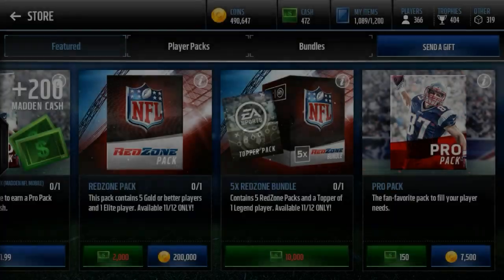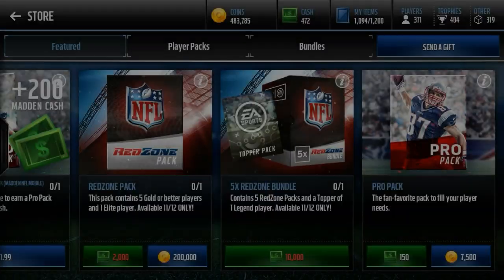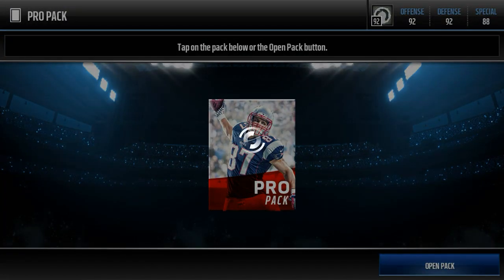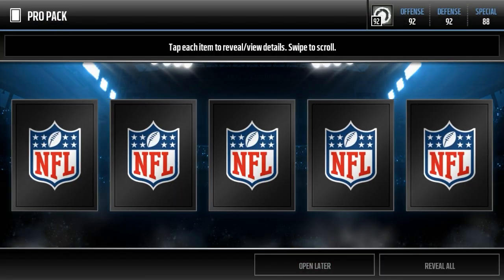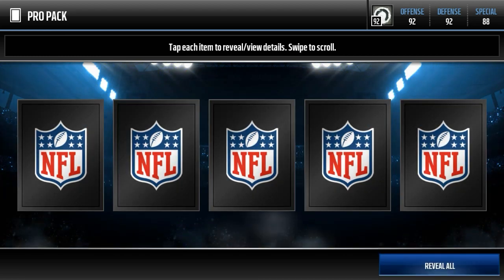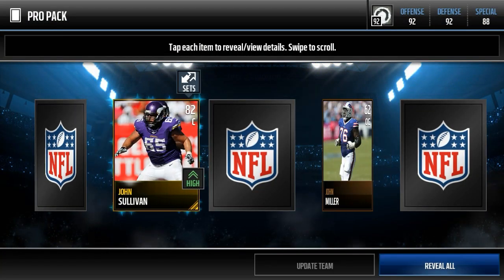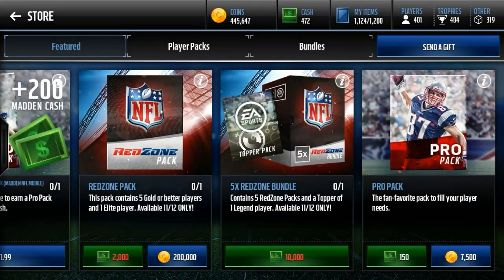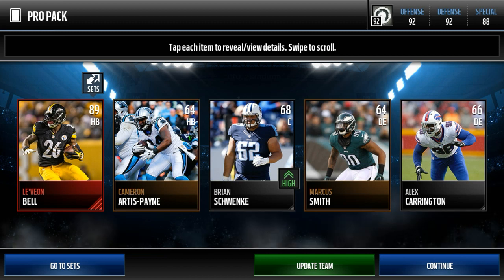Let's jump into the store and open about 20 pro packs, see what we can get, throw them into the set and repeat the process — you don't even need to go to the auction market. John Sullivan, 82 overall center — decent pull. Robert Mathis, 77 linebacker. Janoris Jenkins, 82 corner. I've been getting a lot of comments saying they've been having more luck pulling elites, and I have too. Tyler Lockett wide receiver — really nice pull. Another John Sullivan.